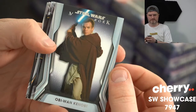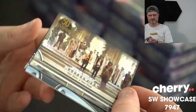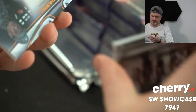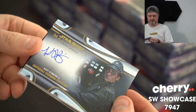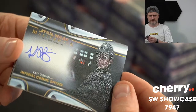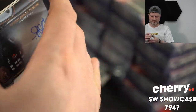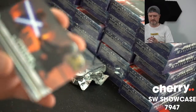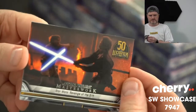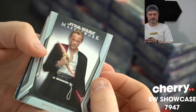Obi-Wan. A New Hope — that's a little bit shiny. 299. And that's going to be short print too. Imperial Comms Officer — Katie O'Brien. It's a real canvas-y card, and that's going to be short print too. 8 of 25. Revenge of the Sith. And Blue Berg. It's Strange Sean — I don't know where he got it from.